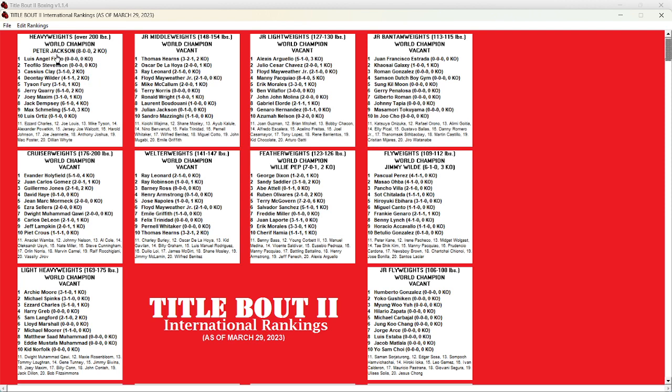Peter Jackson went 8-0 with two knockouts and won the heavyweight tournament - I believe he beat Jack Dempsey in the final. And the other one was flyweights - Jimmy Wilde pretty much cruised. That one loss was in an exhibition fight, I think it was another division. He fought Oba in the final, good final, but he knocked him out. Pasquale Perez was also in the semifinals. Some good little fighters in this division - that was a fun one to do.